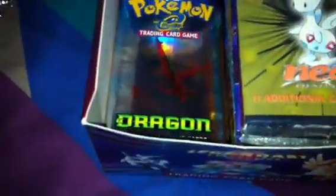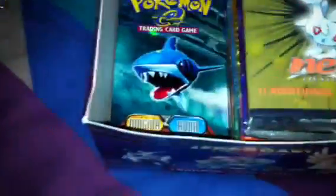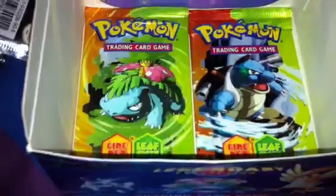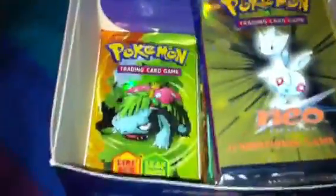EX Sandstorm, EX Dragon, EX Team Magma, and the last one in here is EX Team Legends. And the one at the bottom is Venus Hall — Fire Red, Leaf Green. The other one I have is Blastoise. So as I said, I'm missing Charizard and Pikachu for that collection, but those are the only two boosters I don't have to date. So that's pretty cool.